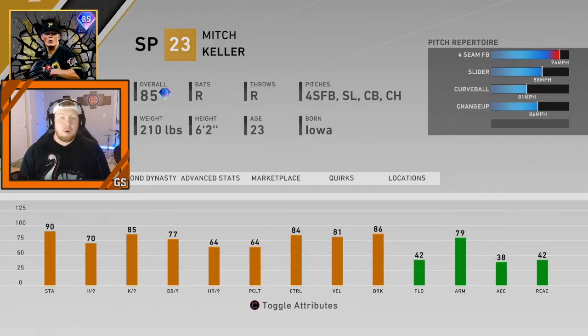So Mitch Keller — he's one of the low tier prospect cards from the packs. I think he was either the first or second round of the packs. He goes for about 5k currently, so very cheap. This guy is solid if you are looking for a budget starting pitcher. If you are pushing for World Series or past that — even in a championship series or division series — I wouldn't recommend Mitch Keller for high tier gameplay. But if you're looking for a budget guy, maybe you're lower in the ranked seasons, this guy is actually very solid.